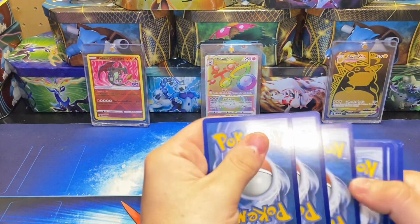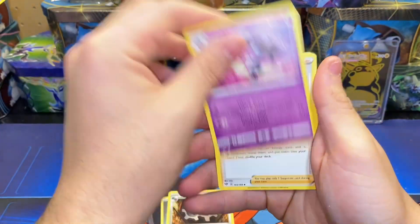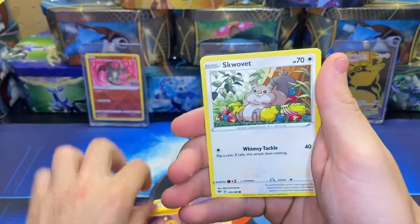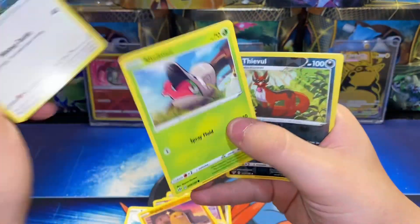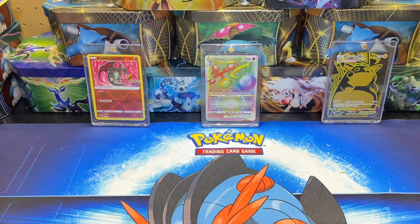One, two, three, four to the front. We have a Steel Energy, Clang, Gotharita, Pansage, Tauros, Diglett, Slovak. For the reverse, Shelma, and as the rare, a non-holo rare.